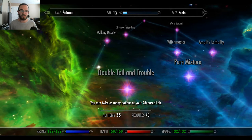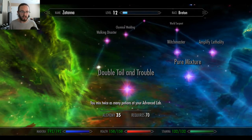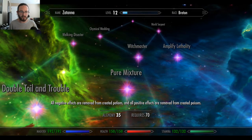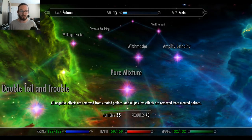Double Bubble — you mix twice as many potions at your advanced lab. Pure Mixture: all negative effects are removed from created potions and all positive effects are removed from created poisons. Okay, I know that one was already there.